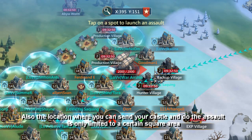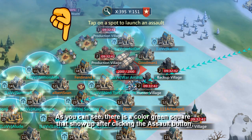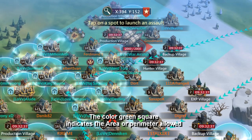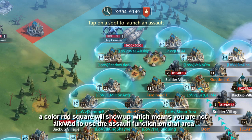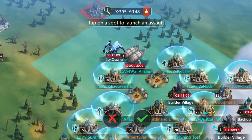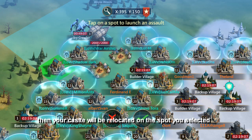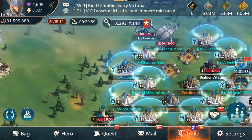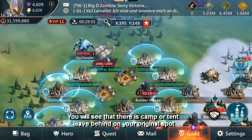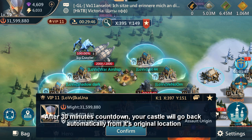The location where you can send your castle and do the assault is limited to a certain square area. A green colored square shows up after clicking the assault button, indicating the area or perimeter allowed. If you try to select a spot beyond the allowed area, a red square will show up, meaning you cannot use the assault function there. Once you decide on a spot, click the check button and your castle will be relocated. A camp or tent will be left behind on your original spot so no other player can relocate there. After a 30-minute countdown, your castle will automatically go back to its original location.